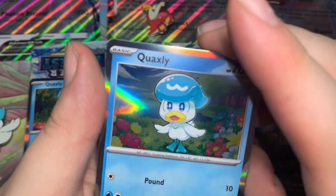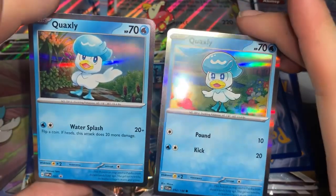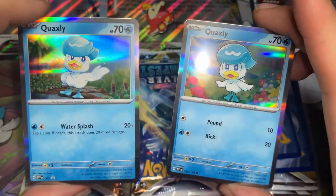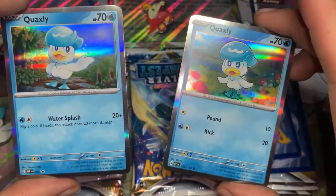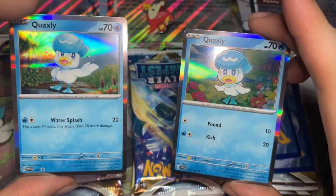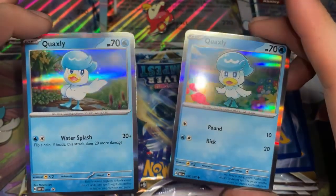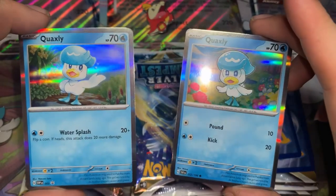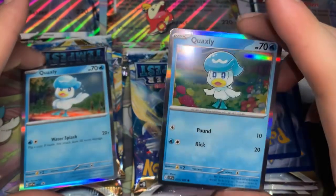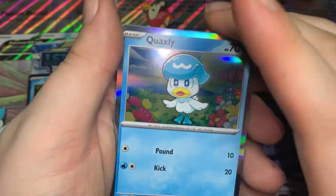In the Quaxley box you'll be getting this one — the same card that comes in both the Fuecoco and Sprigatito box — as for the Quaxley one, you'll be getting this artwork. It's pretty cool. Also, you may have noticed for those who don't know: the borders are now this nice gray-silver color as opposed to yellow. For the Pokemon Scarlet and Violet booster packs going forward, all the yellow borders are now going to be silver or gray to match the Japanese cards, which is very cool. With the holos you'll get a nice rainbow sheen, and the regular ones will have a grayish silver.